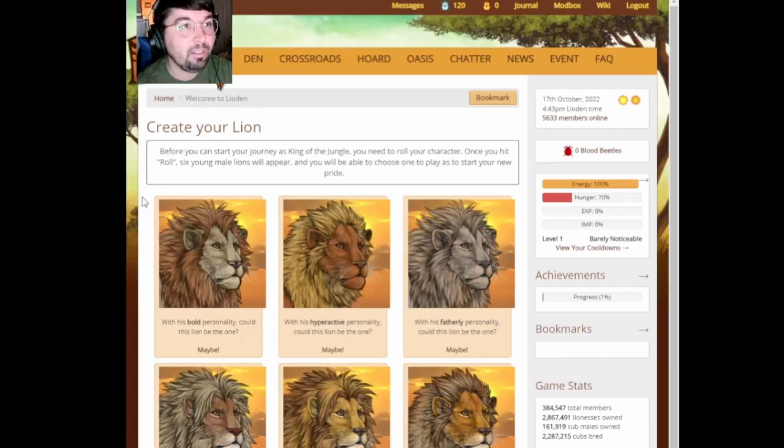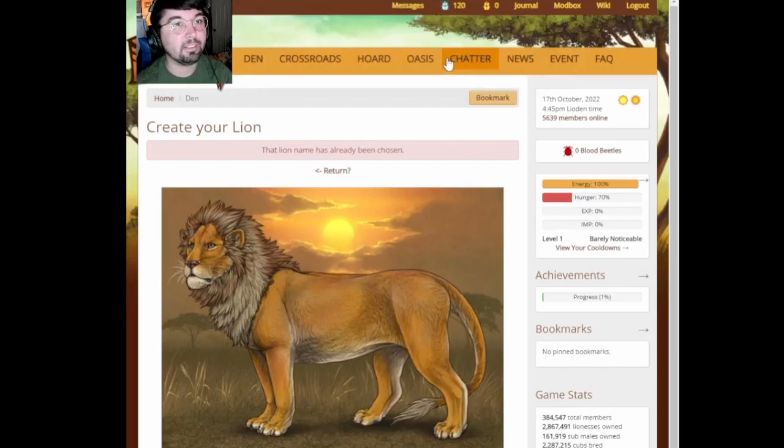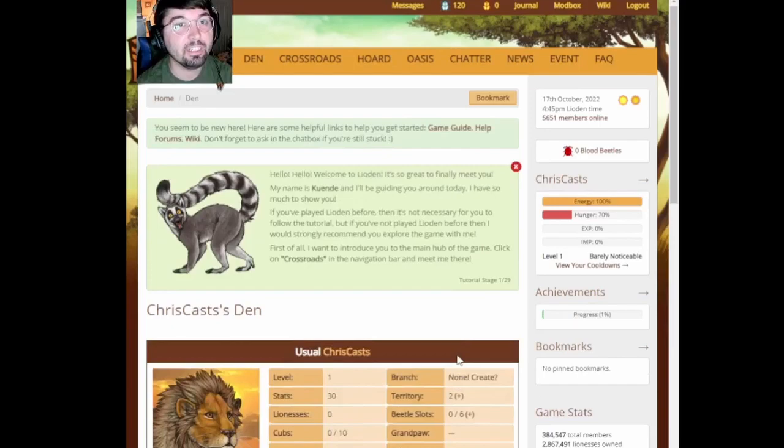So I choose one of these guys. We've got a bold lion, a hyperactive lion — I like this guy, he's got like a red face going on. A fatherly lion. Even-tempered, another hyperactive, and candid. Candid sounds cool — it's sort of like an honest lion. I think that's what we're going with. Let's do it. Nice, we look majestic, dude. CrisCast the lion. Click here to continue. Absolutely.